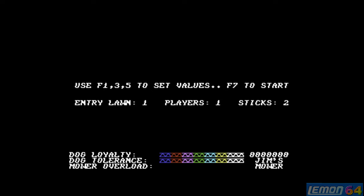You can press F1 to change the entry level — the first eight available in the game — and you can also press F3 to change the number of players, and you can also have one or two sticks. So let's just change this to entry level number one and press F1 to check this game out.